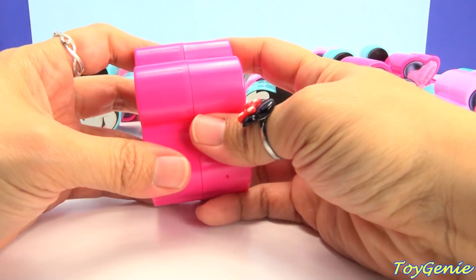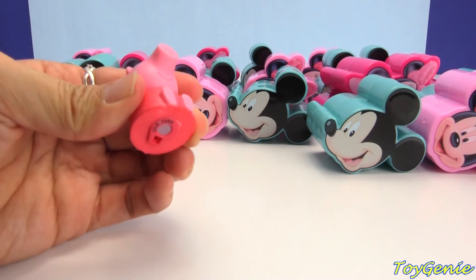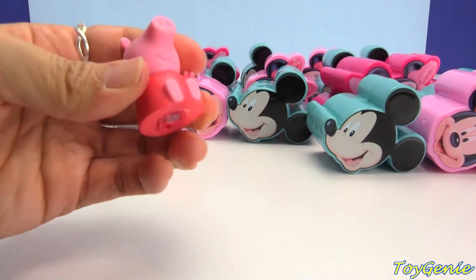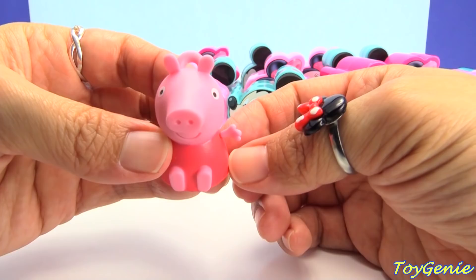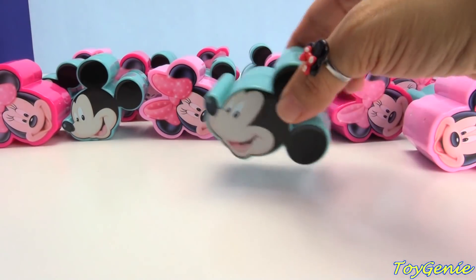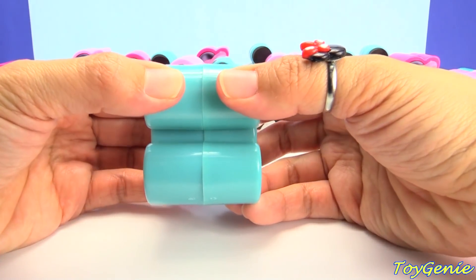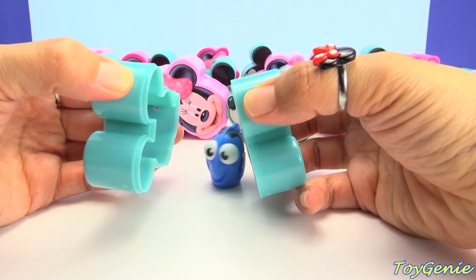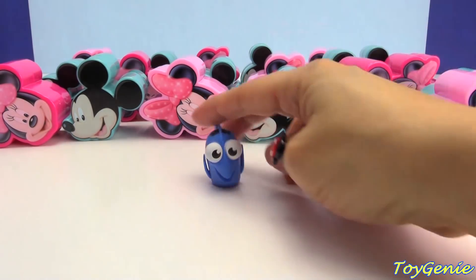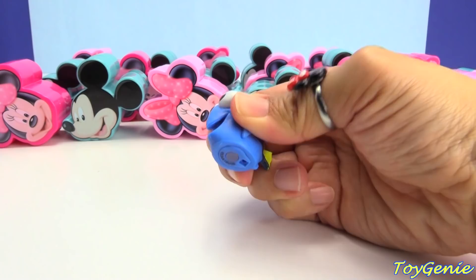Who's inside of here? We have Peppa Pig, and she shines a light. Who's inside of this Mickey? Dory! Dory also shines a light — a blue light.